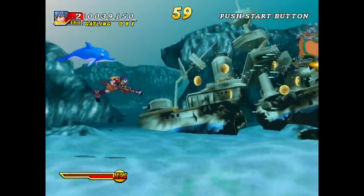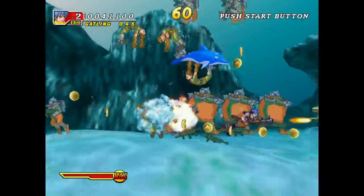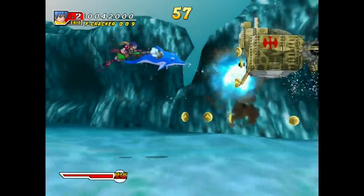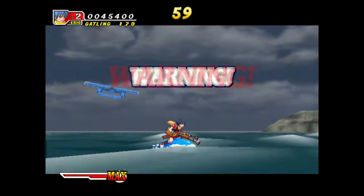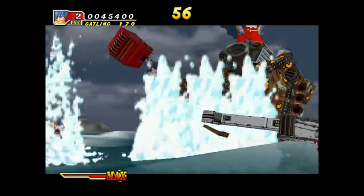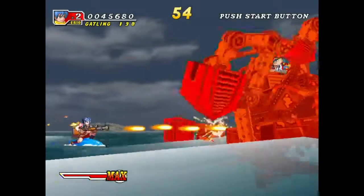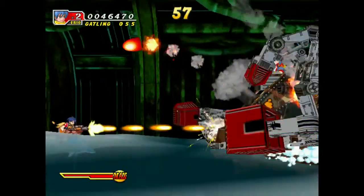We find ourselves in the third type of action for Dolphin Blue: underwater. There are some things I really like about the underwater battles, and that's some of the detail provided in the enemies. Like when you take out one of the enemy soldiers in a scuba suit, the scuba suit expands and explodes — it's a really interesting visual appeal. I don't really know if that's accurate as far as how it would actually happen under the surface of the ocean, but we already find ourselves at the boss of Stage 1.